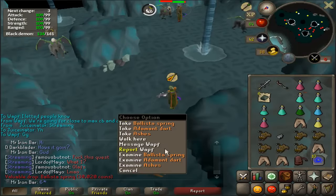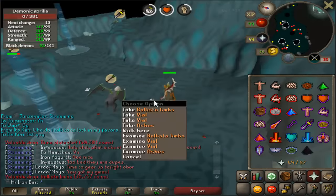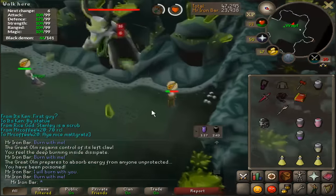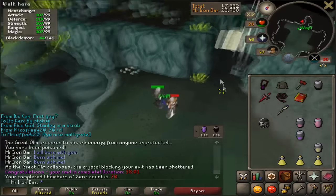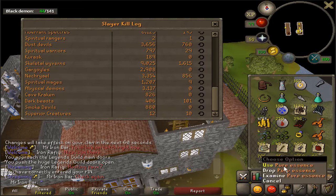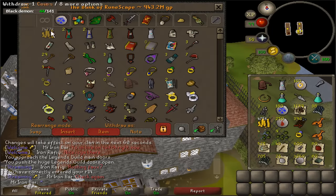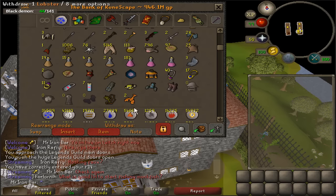A Ballista Spring! I'm pretty sure I have one of these already. What is up with all these Ballista drops? I'm at 70 KC now, for some Silver Ore and Uncut Sapphire. I just finished my Wyvern trip — it was a really long one, and I got over 9,000 Wyvern KC now. About 1,000 left until we hit the big 10,000 Wyvern Kill Milestone. That's kind of crazy.